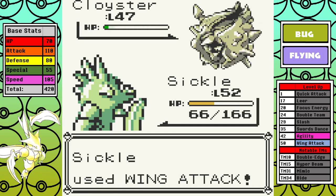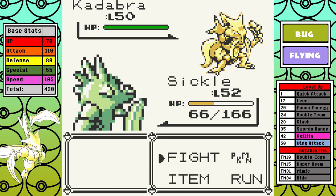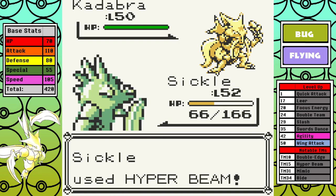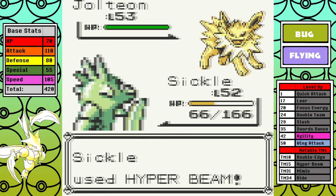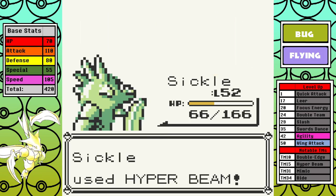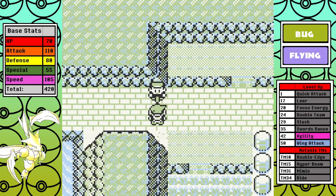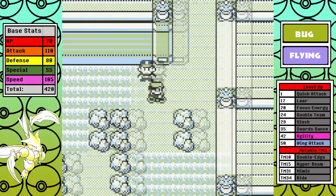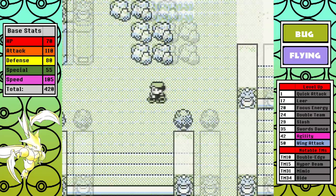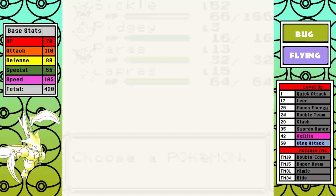Rival number six is immediately up next and it's very similar to the fifth rival fight. Sandslash is once again the lead and only going for Poison Stings, so I boost my Attack via Swords Dance and then start letting that Hyper Beam loose. Exeggutor is up next — since we have Wing Attack, our only STAB move, we can easily one-shot it. Nine Tails is next, and brace yourself for things getting beamed left and right out of orbit. Now it's time for Cloyster — I was scared to go for Hyper Beam, didn't risk it. Wing Attack does crit, which means I do significantly less damage than I should, and I take a super-effective Aurora Beam back.